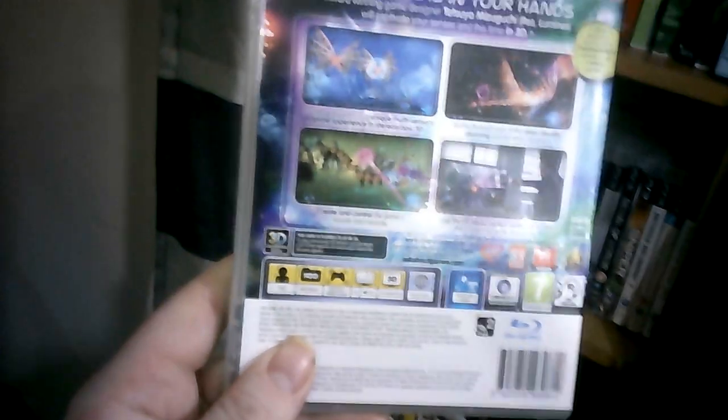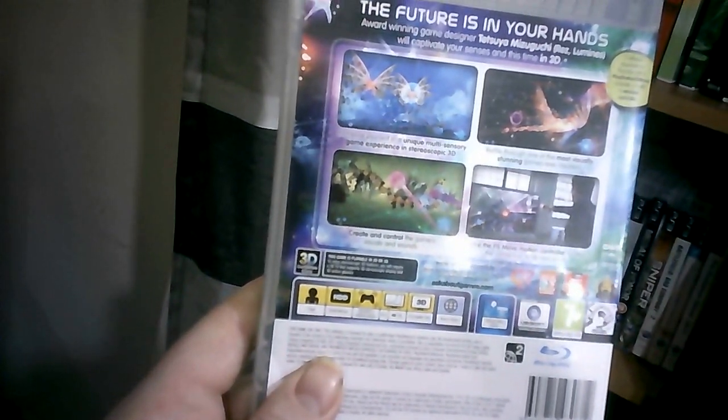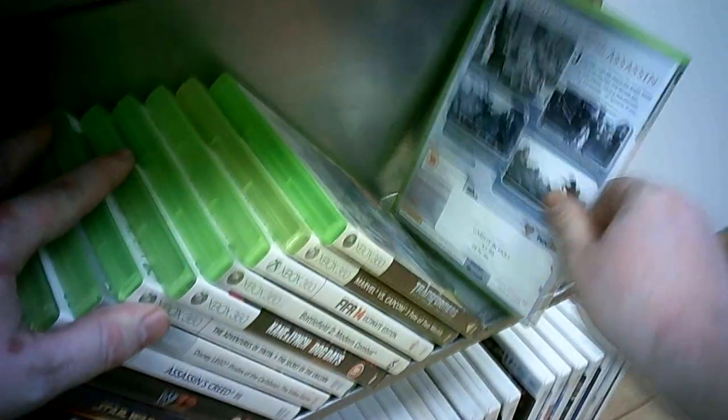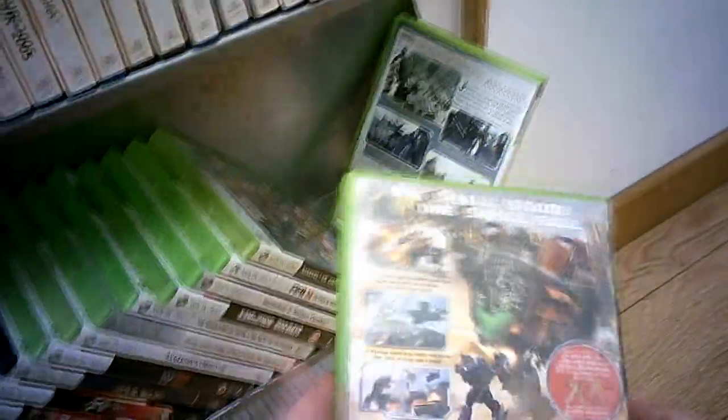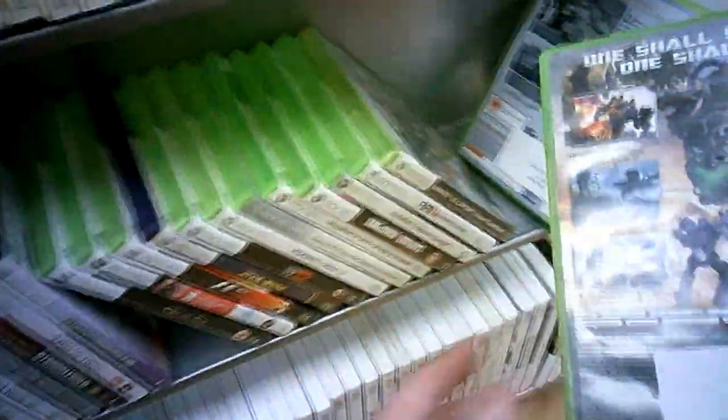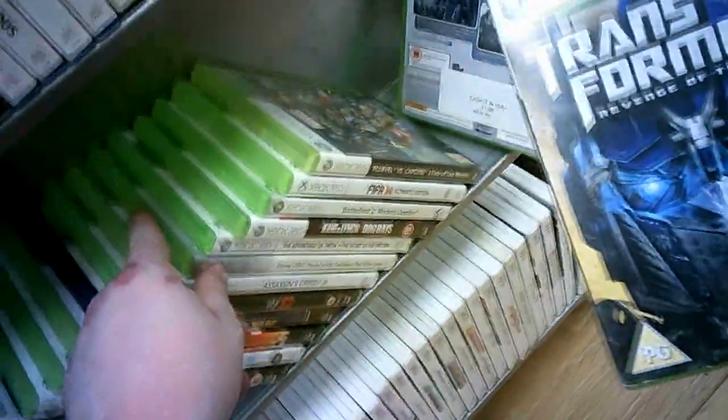It's not thrifty — I think it's about the same price in CEX — but it was in the charity shop, so I'll give them the £1.50 for it, just in Cash It In. I've seen Transformers: Revenge of the Fallen, based on the movie. That one was £2.99. CEX: £3 quid.